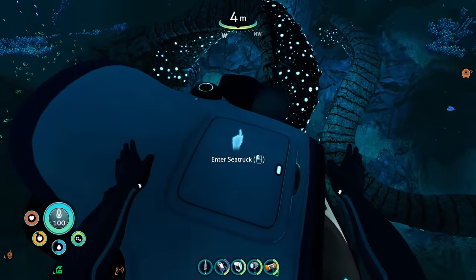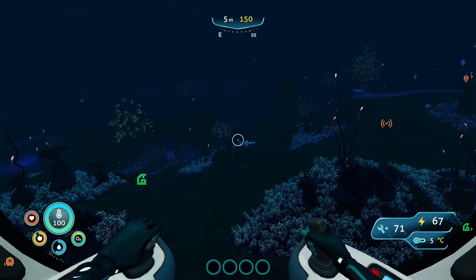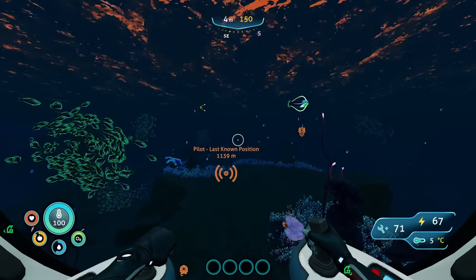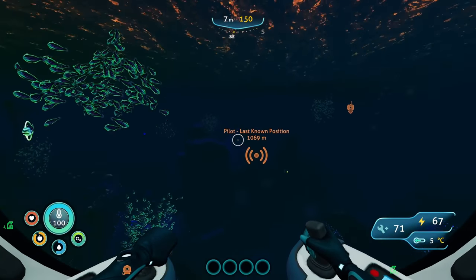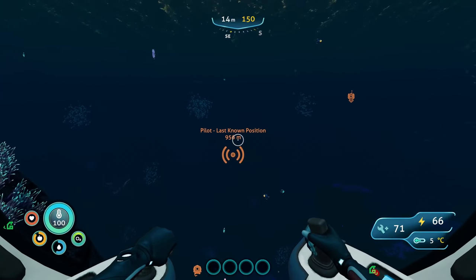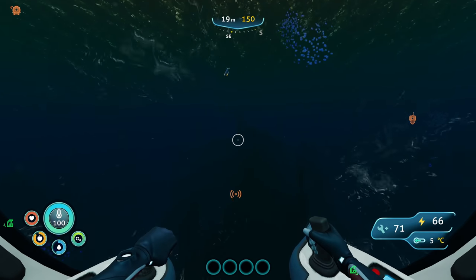I don't really like going to grab lithium right now because I don't have the perimeter defense module. You know what - we could go grab the perimeter defense module, let's do that because that's going to be a huge help. We're going to go to the pilot's last known location. That's Margaret - the lady in the prawn suit. We're going to head over that way and go down and check her stuff out. I'm pretty sure you get the perimeter defense module just by picking it up there, so we'll grab that and progress that story.